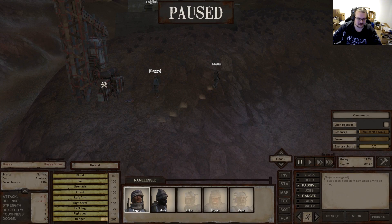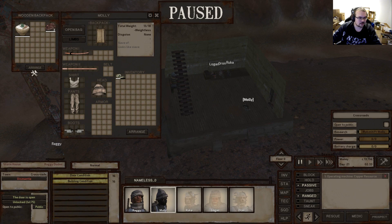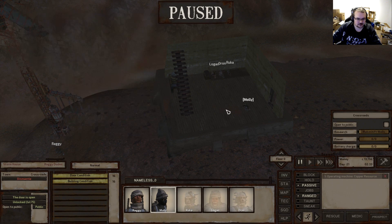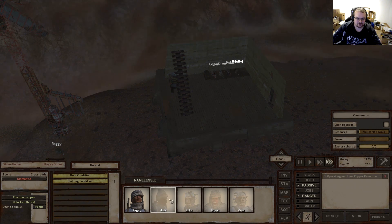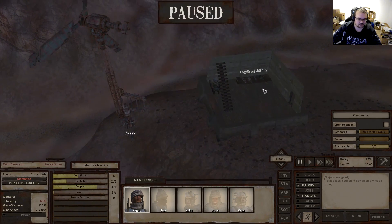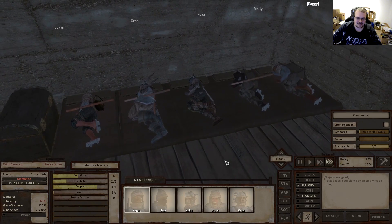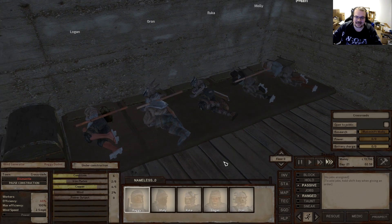There we go, added the material - you can work a little bit more. And then we'll let him work a bit more... there we go, go to sleep. Look at that - isn't that beautiful? It's like summer camp!